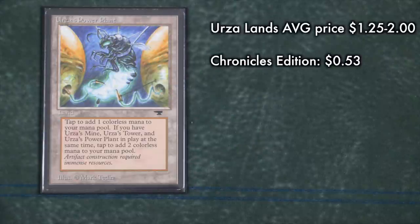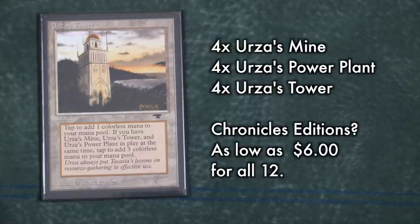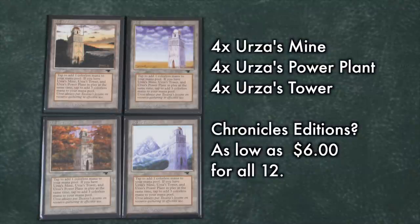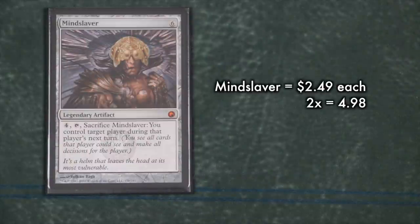For those on an extreme budget, the white-bordered Chronicle versions — which still have the original art on them — are as little as 50 cents each. This deck's powerhouse mana base can be obtained for as little as six dollars for all 12 Urza lands. Feeling like a collector? Try and get one of each of the twelve different artworks from the originals, meant to represent the changing seasons of the year.